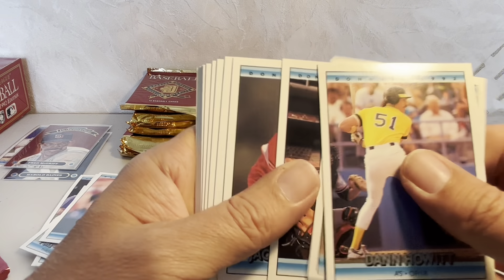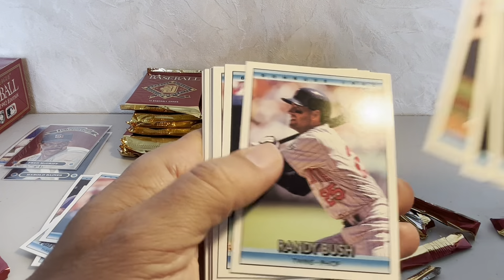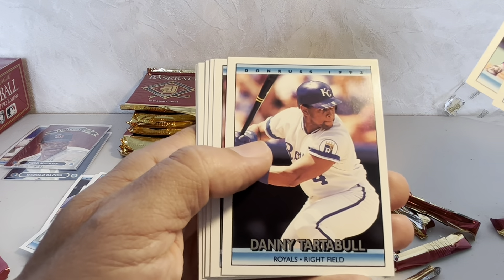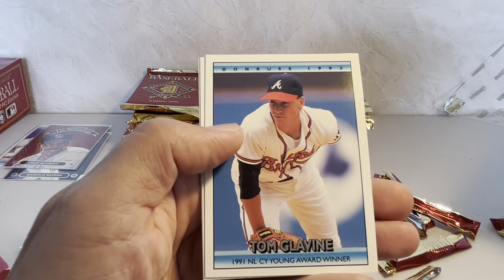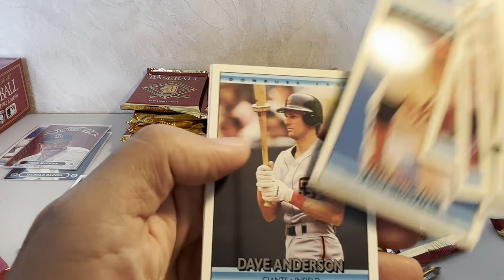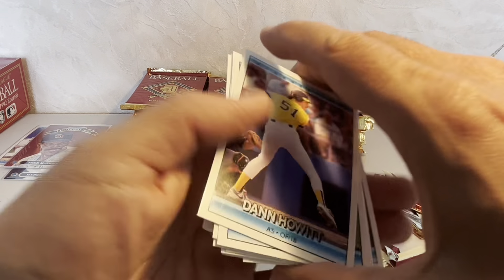Mo Sanford, another highly touted rookie back in the day. Ron Darling, John Vanderwall, Danny Tartabull, Dave Hollins, Tom Glavine — Cy Young Award winner — and Scott Service ends that pack.